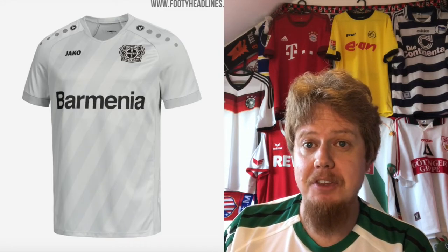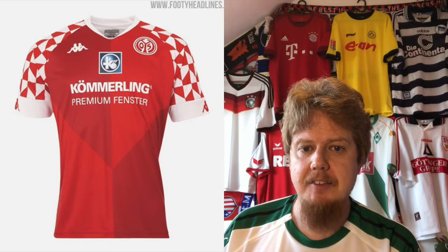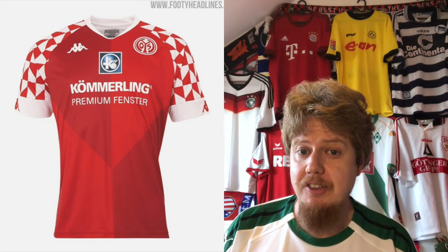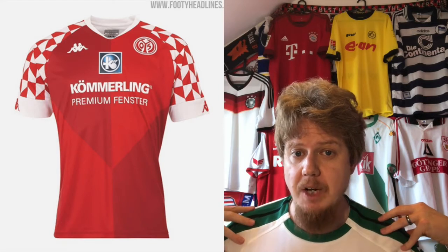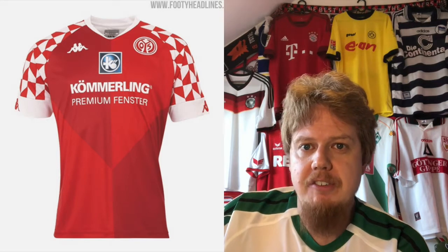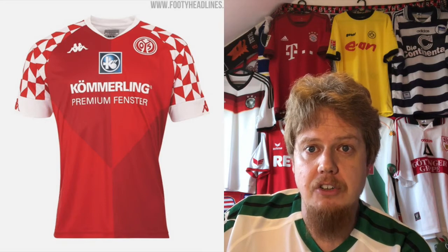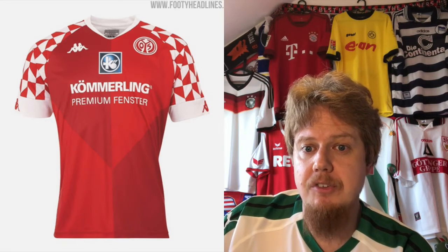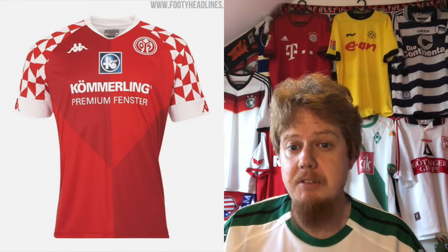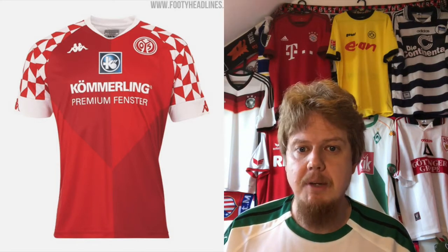Let's go to something a lot more entertaining, which is Mainz. They're now with Kappa and they decided to go with a new identifying pattern — this weird red and white pattern on the sleeves. At first it looks crazy, but the moment I saw it I thought: Mainz has this crazy carnival jersey, and Mainz being one of the centers of the German carnival season, this makes a whole lot of sense. Mainz in many ways in the German-speaking world is synonymous with its carnival, so giving it this identity makes a whole lot of sense.